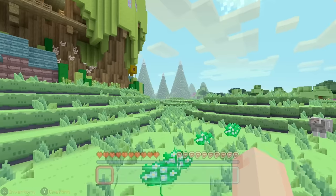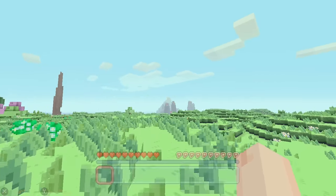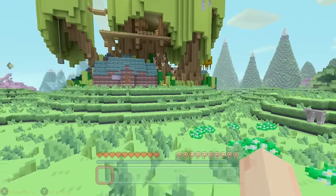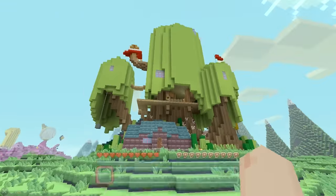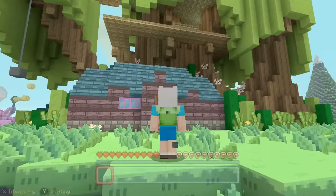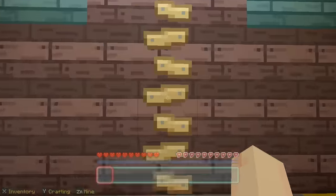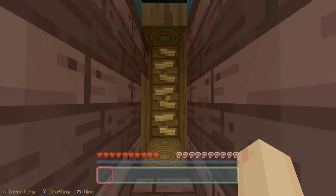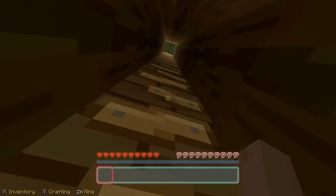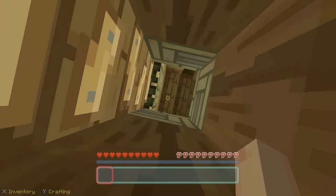Anytime 4J Studios build a map, they always fill it with a bunch of music discs for us to find, and I'm going to see if I can find all 12 of them. I think it's fitting to go inside of my house, seen as I'm Finn, and let's just go in and explore this place. It looks amazing — I've only just loaded it up, this is my first time seeing the texture and the world, so it's all going to be new to me, just as it is for you.